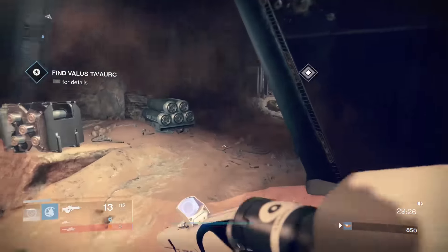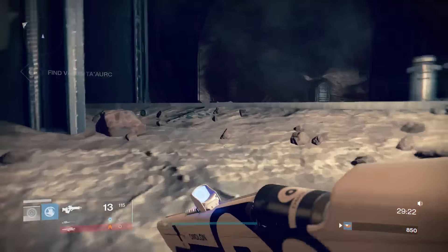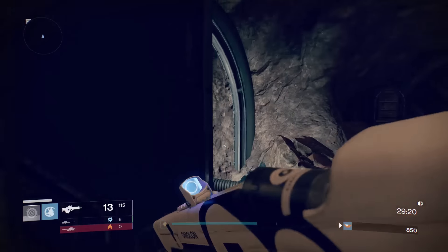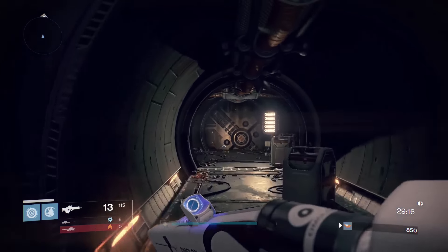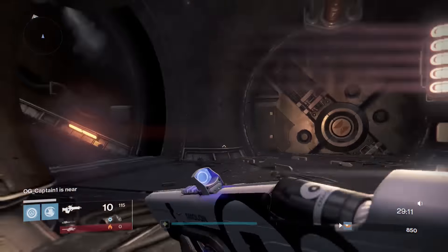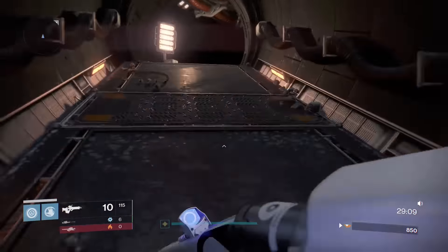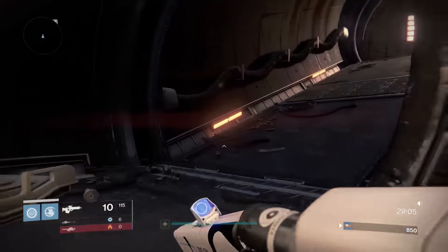As you come around this corner, just be careful — you might have some big boys coming at you. Sometimes there's a Colossus around that corner; he's worth about a thousand points. If you can kill him quick, great. Here's the Angel of Light perk — I can just hover in the air, aim, fire, and drop down. What's up Cryptic, joining me on the stream. If you guys ever see me on Twitch as well, it's twitch.tv slash ebontus — usually streaming these runs and other games I'm playing.